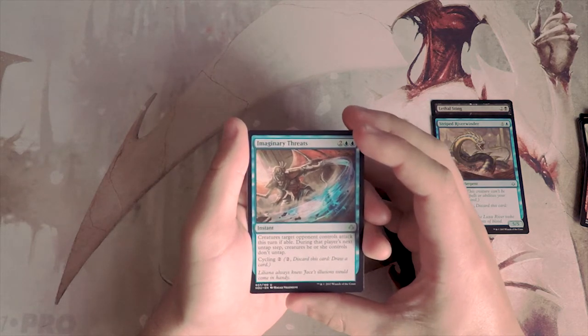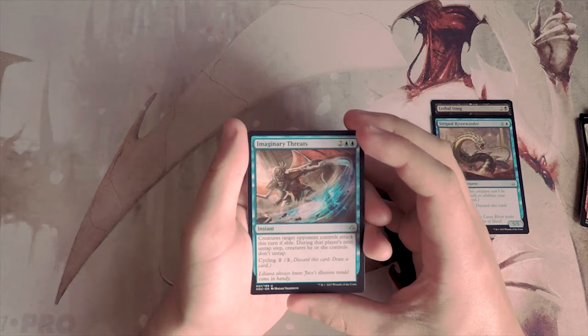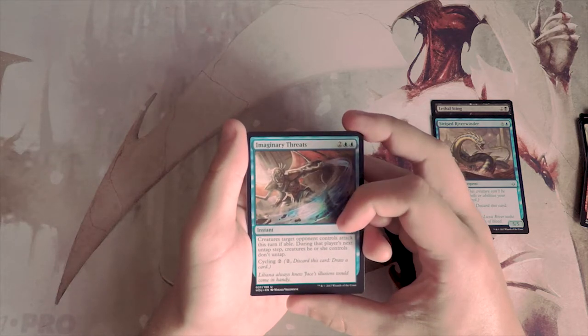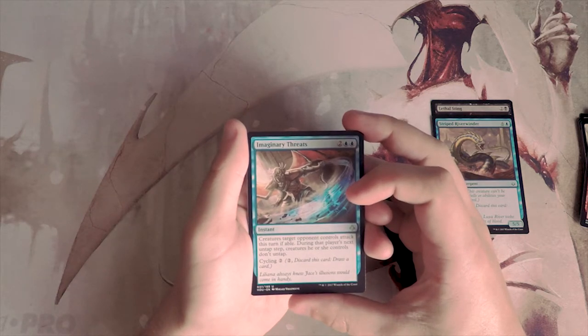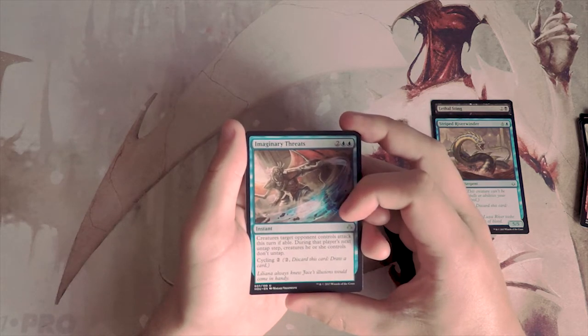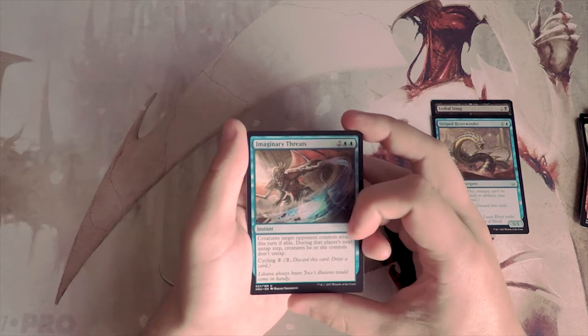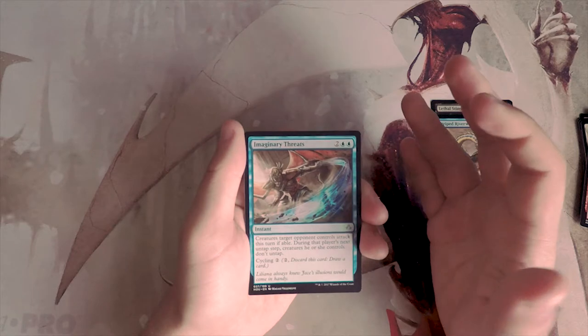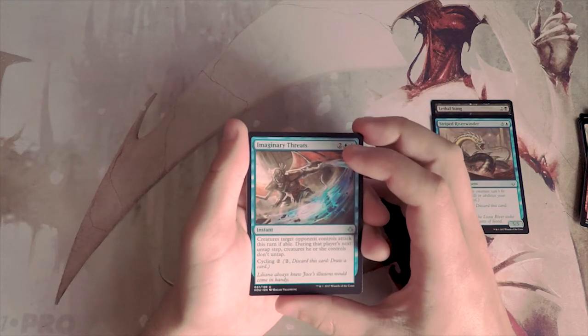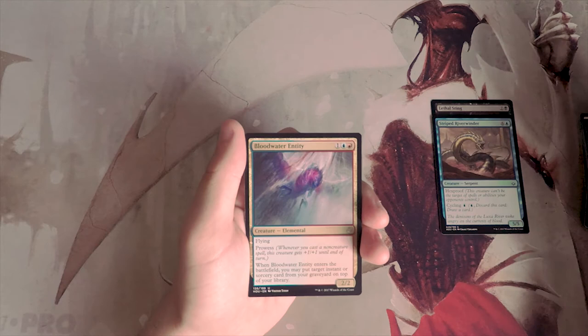Our first uncommon — Imaginary Threats — is two and two blue for an instant. Creatures target opponent controls attack this turn if able, and during that player's next untap step creatures they control do not untap. You can also cycle this for two. I like it in a tempo strategy, but I'd rather pick something more direct like a kill spell in Lethal Sting or a bomb creature in Riverglider.